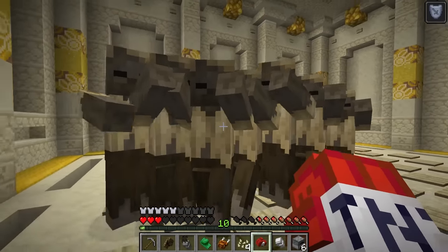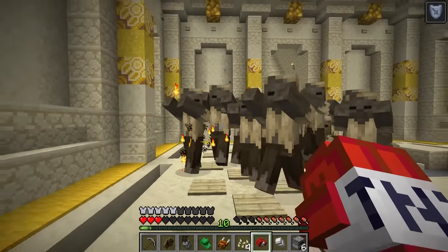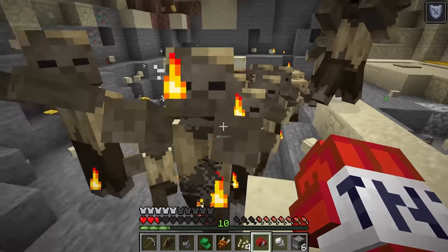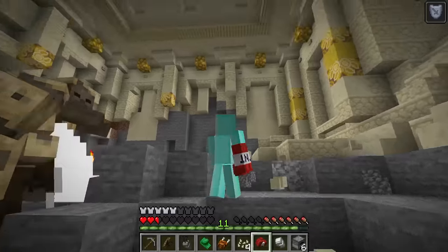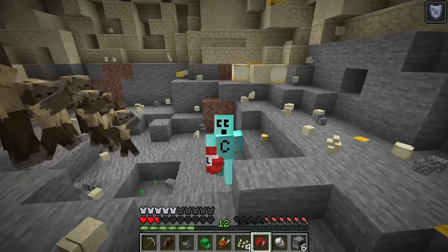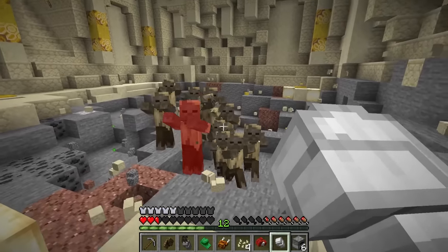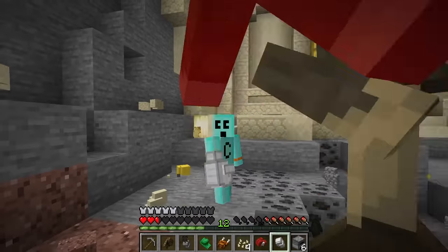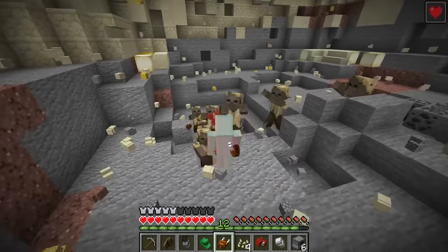Boys, hold still — we're taking a family photo. Say cheese! I think I just lit one of them. I punch a mob and it turns into a TNT — kaboom! The explosion does break blocks but it doesn't seem to damage mobs. Time for my iron fist to come out. Iron fist, go! Yeah, can't stop me now.